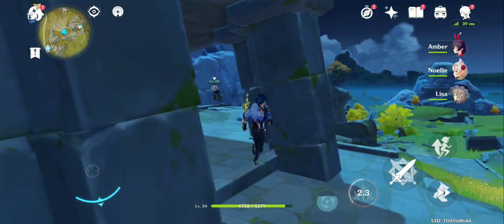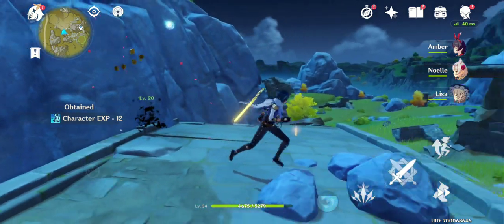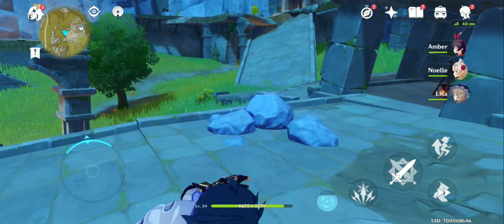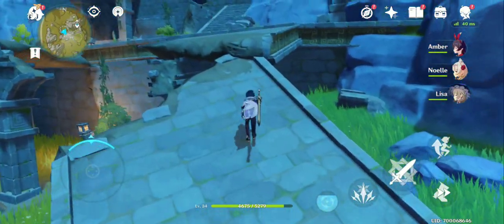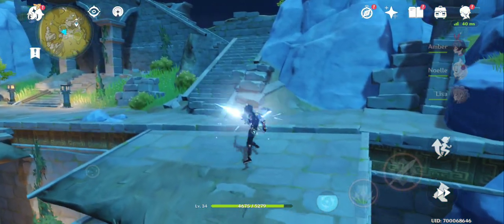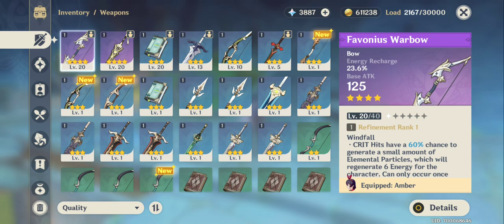So besides the base physical attack, increasing your attack also boosts damage for all element types. If my character were fire, for example, I'd get higher damage for fire elemental attributes and ultimates as well. Weapon is very important — different tiers exist, and you should level up your 4-star or 5-star weapon.